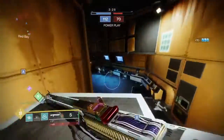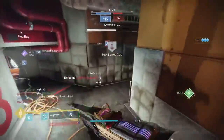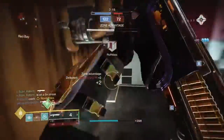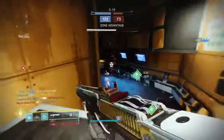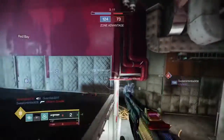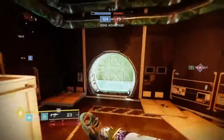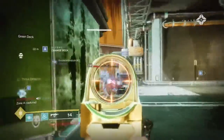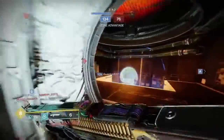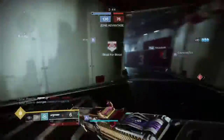I know Chaperone has great handling which makes it feel really snappy and easy to switch to, but you can actually get the same effect with Sojourner's Tale by using things like Dragon's Shadow or Ophidian Aspect. For me I went with a handling masterwork so I could switch really fast, although it's more ideal to spec into range since you can use Dragon's Shadow to keep the handling really good.